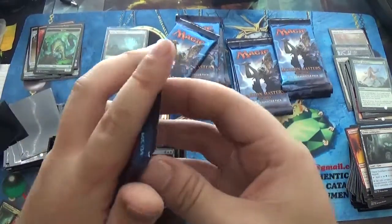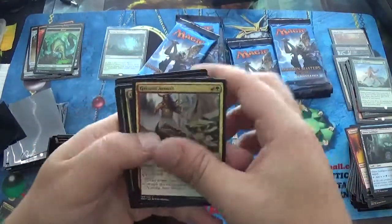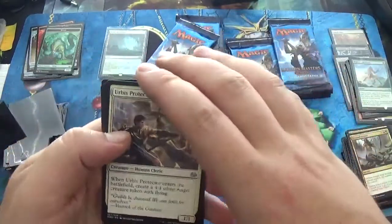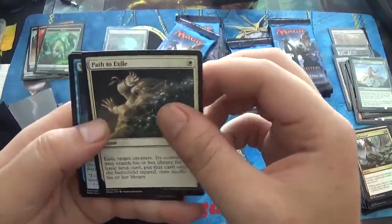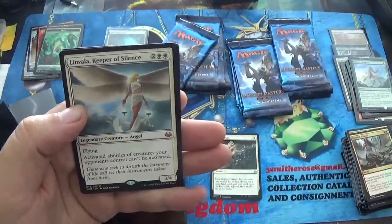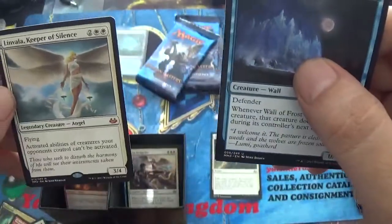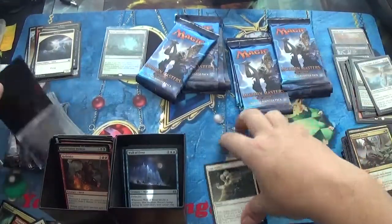Modern Masters 2017, our next lucky pack. This is going to be our Lily — I can feel it. There is a Spell Pierce — that's not too bad. Some of these commons I see actually going back up in price, so don't worry, hold on to them. Urbis Protector. Oh my god — a Path to Exile! Set this one right down here, with a Wall of Frost. Our rare: Linvala. It is a Mythic, so I can't complain — I love Angels — with a Foil Dregscape Zombie. It wasn't our Lily, but it was a Mythic. And look at this — we got our first Path.